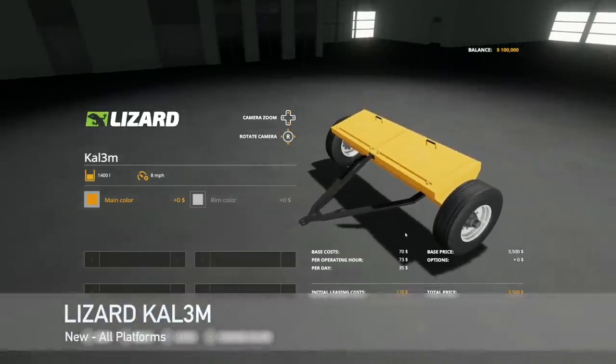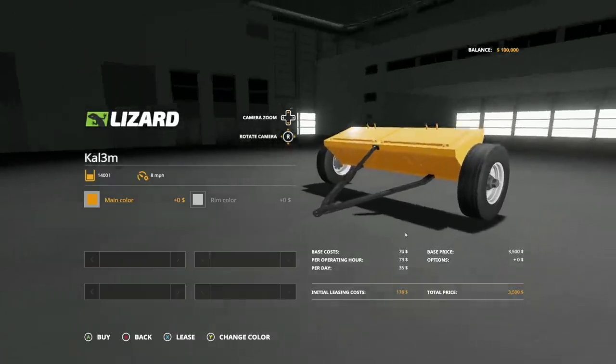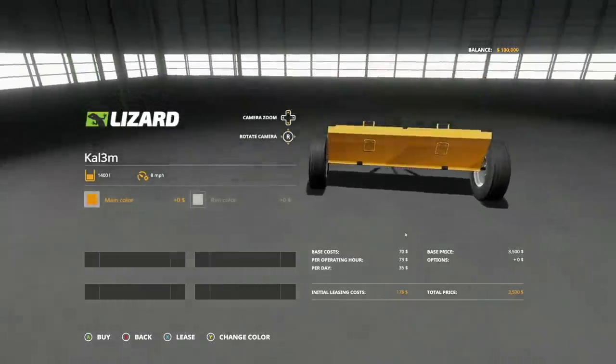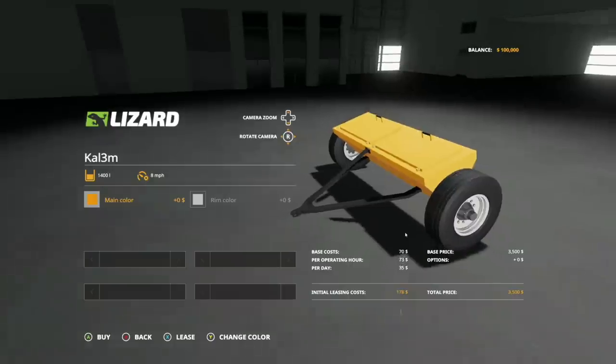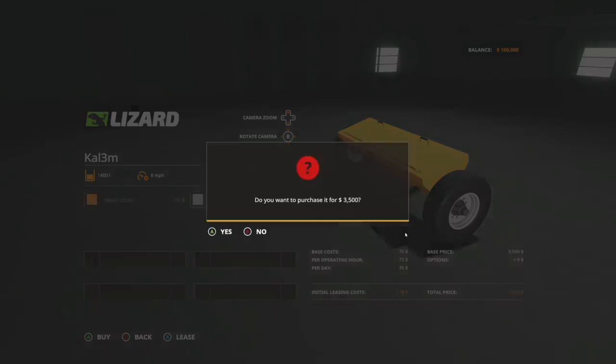Next up is one of the coolest things I've seen. This right here is the Lizard Cow 3M — a 1400 liter capacity, 8 mile per hour fertilizer spreader. Three meter working width. It drops out the bottom and will hold lime and solid fertilizer. This would be a lot of fun if we could hook this up to the hoverboard — doesn't it look like the hoverboard? That would be perfect. It was a missed opportunity.